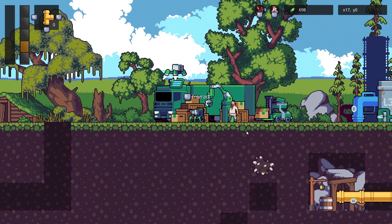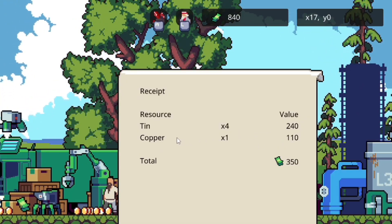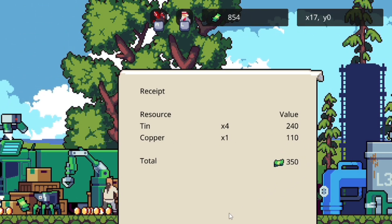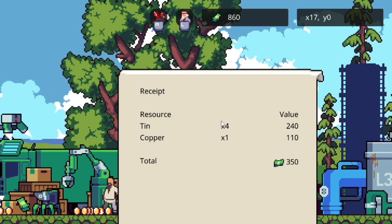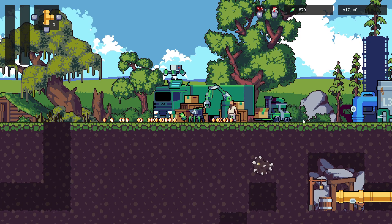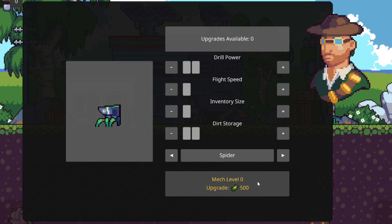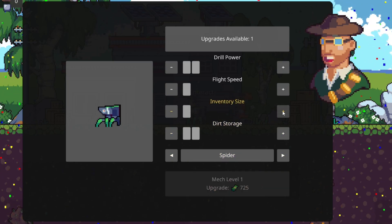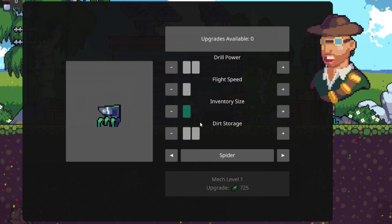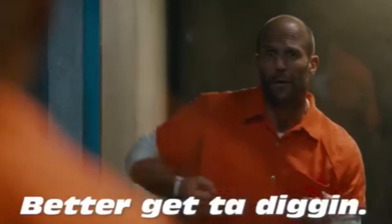Let's get our first haul here out of the way. We got 4 ores valued at $240 — they are worth $60 each — and a copper which is worth $110. That got us $350. We should now be able to, with our passive income, afford our first upgrade. So let's get our first mech level and increase our inventory size. That is the max I can upgrade it to — these bubbles are the limit. I'm going to keep on strip mining.